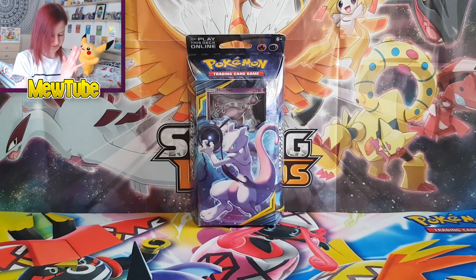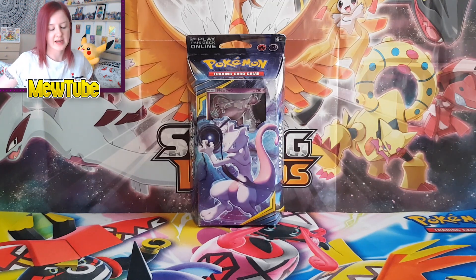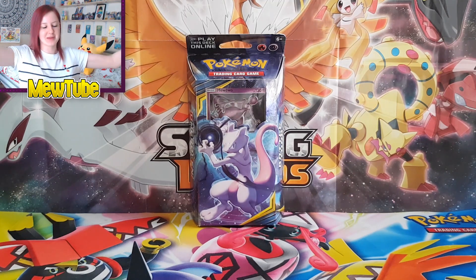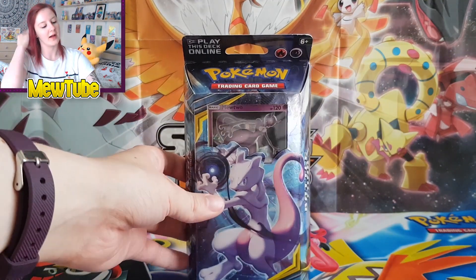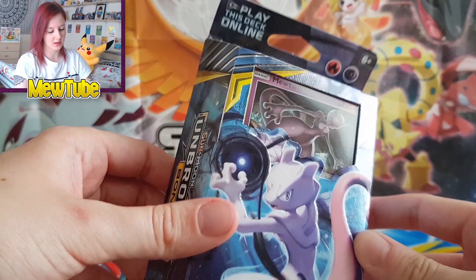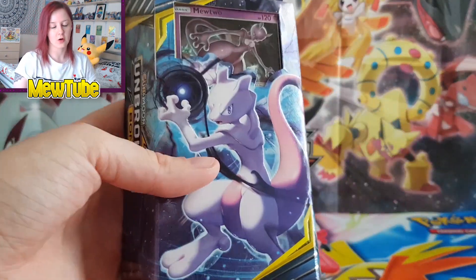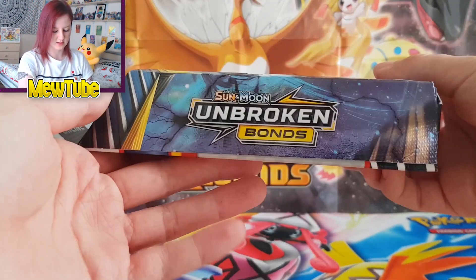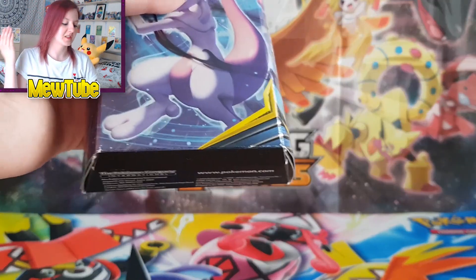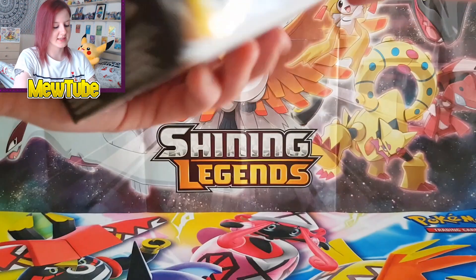The reason I'm opening the physical copy is — I'm sure I don't need to tell you — it's the Mewtwo. In case you didn't know, theme decks come with a Shattered Holo promo in the front, and it's always one of the cards from the new set. This is Unbroken Bonds, so it's a Shattered Holo version of the original regular rare you can get in the set.